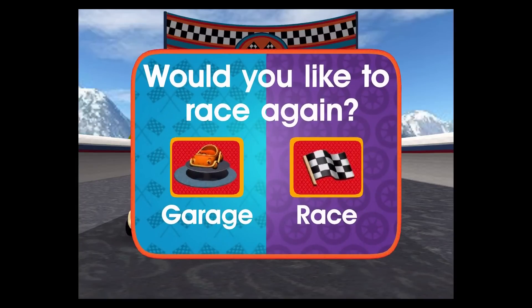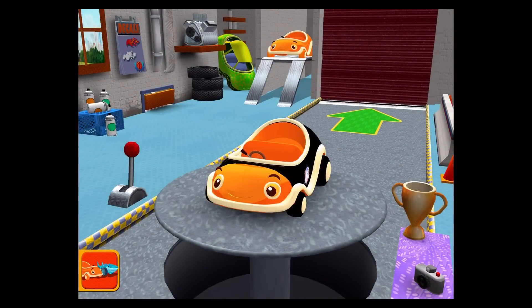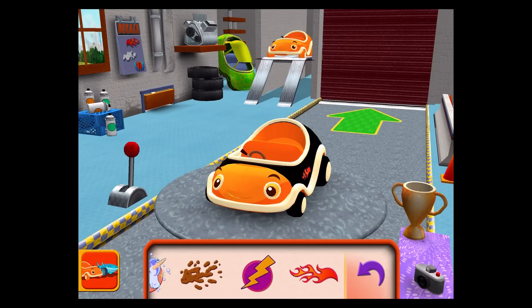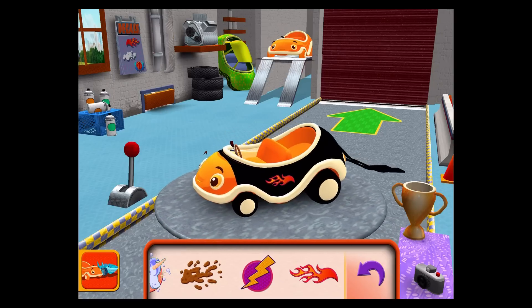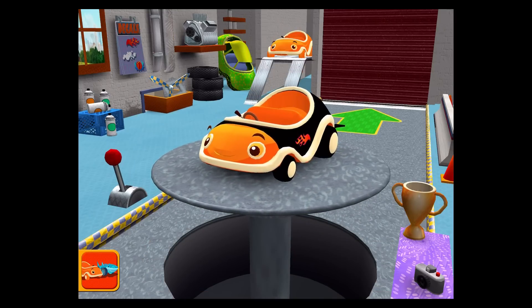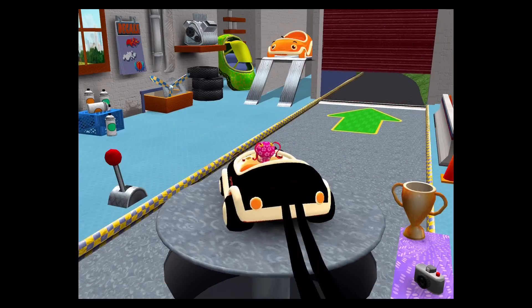Team Umi-Zumi! You can race again or head to the garage to see your trophies and add your new decals to your car. Welcome back, Umi Racer! Tap to choose a car or head out to the track. We don't need parts for this car. Decals! Amazing decal! Choose your racer! Umi-Rific! Let's go!